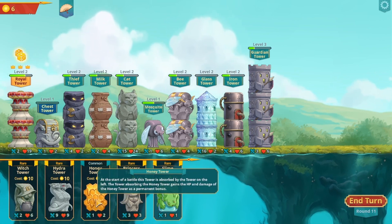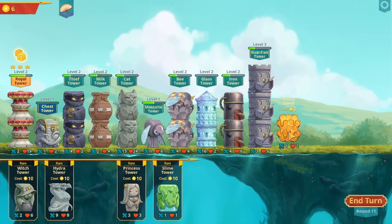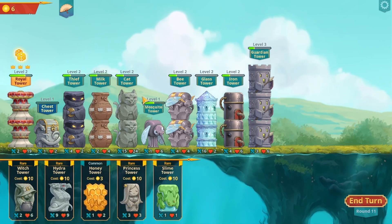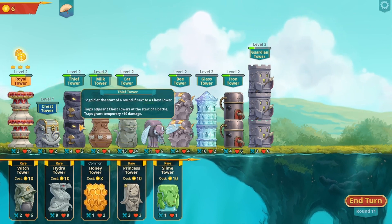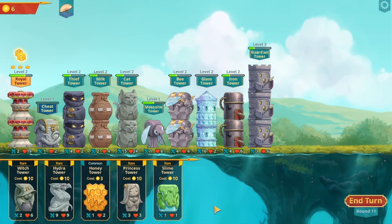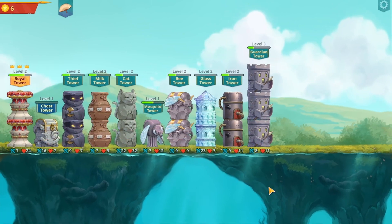Honeycomb tower: at the start of the battle this tower is absorbed by the tower on the left. The tower absorbs the honey tower and gains its hit points and damage as a permanent bonus. Again, you'd need to leave a space, or at least have any space. This is a very basic game.